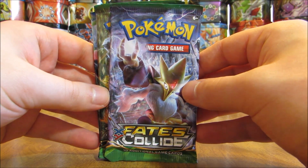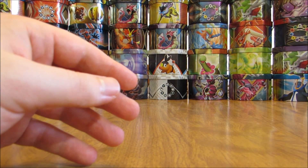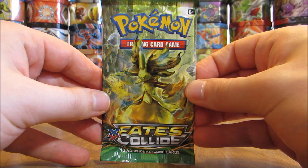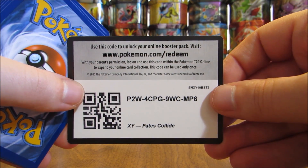Looks like two Fates Collide — and I'm a big fan of Fates Collide — and then a Breakpoint. So all three packs are sets that I like. We'll start with Fates Collide, go to Breakpoint, and then end with Fates Collide. Fates Collide features Mega Alakazam EX, and you can get Break cards in this set as well.